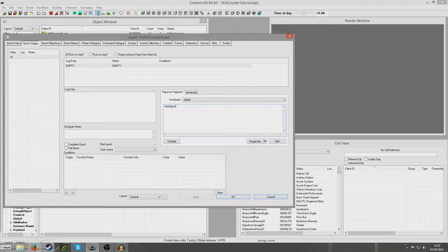I'm going to put set objective displayed 10. I'm going to compile that. Now my quest is only going to have one stage, which is just going to be kill the enemies.